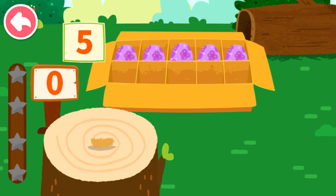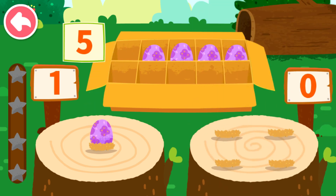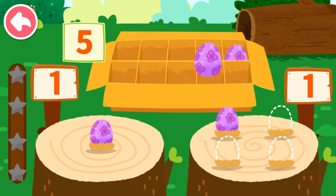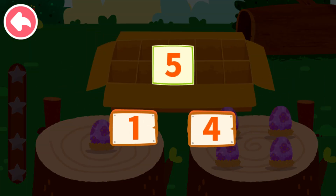Five. Let's put the dinosaur eggs onto the wooden stake. One, two, three, four, five. Five can decompose to one and four.